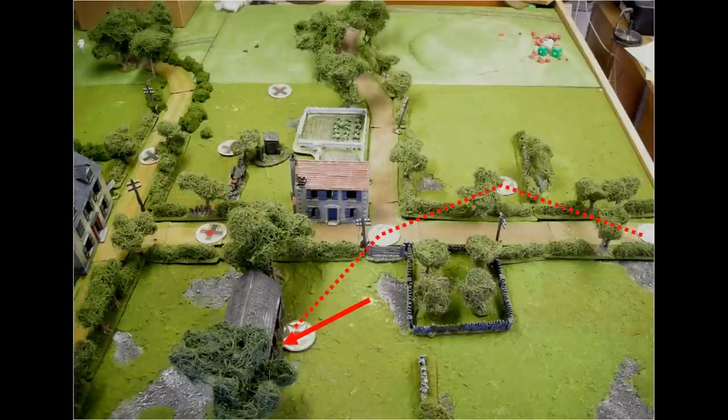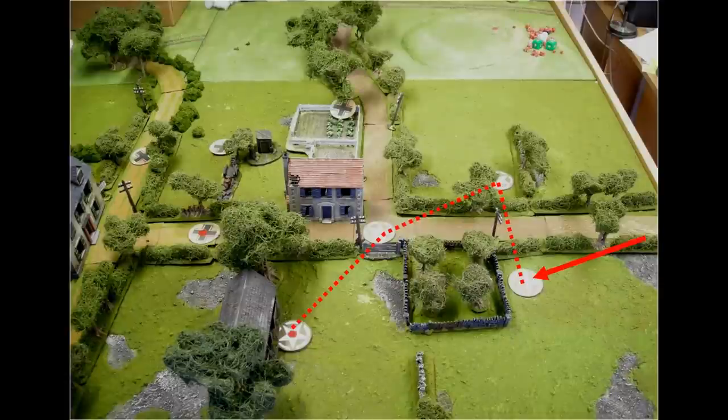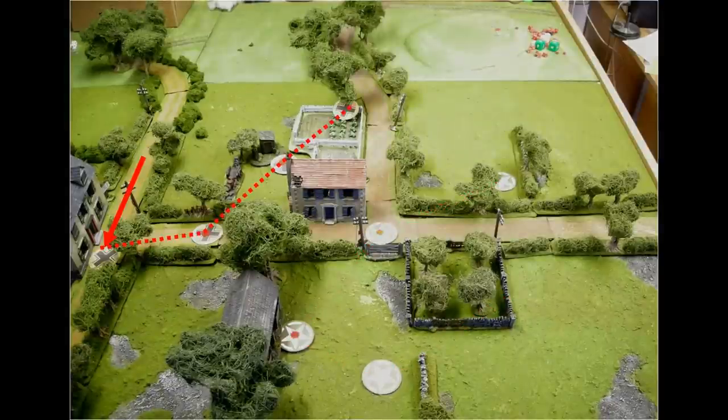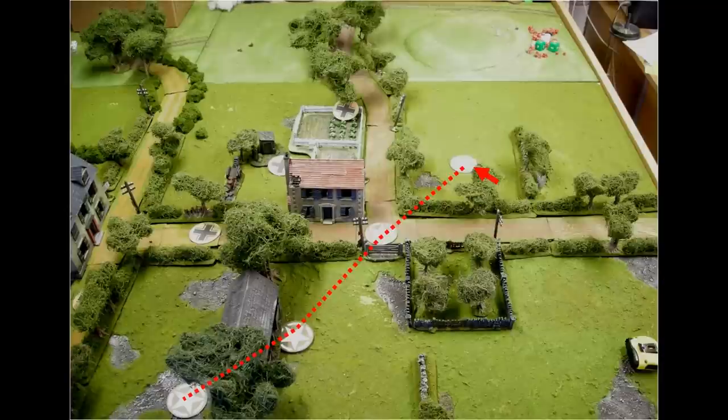We carry on in sequence until one of our patrol markers reaches a point 12 inches from an enemy marker. At that point both of these markers are locked down — they cannot move again in the patrol phase. We keep moving the patrol markers until one side or the other has all of their markers locked down. At that stage the patrol game ends, even if the other side does not have all of its markers locked down.